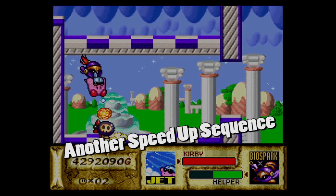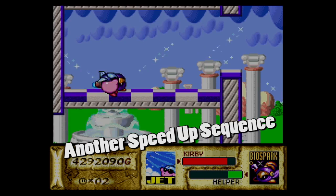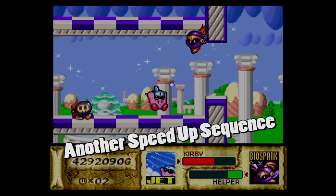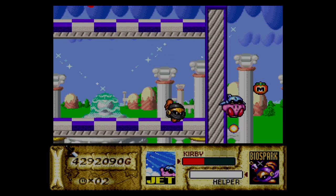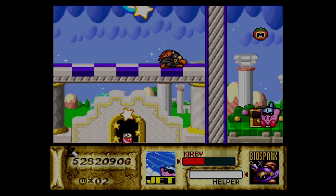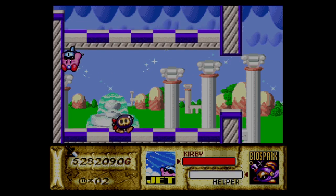Oh wait, there's a treasure here and this one took me a while to get. Jet is probably your best option to get this, just because it's going to be really hard to maneuver around the wind with any other power. You need to cut through the wind in order to get the treasure chest that's down there. Oh, they have katanas in this game? Yes, holy shit, that is awesome!